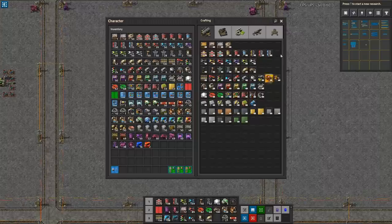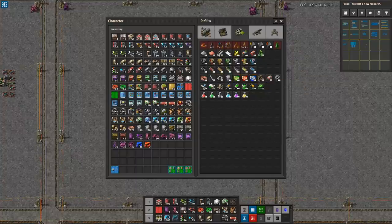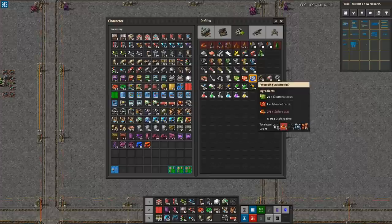Let's look at this design for blue circuits — I'm going to call it blue circuits because 'processing units' is so unintuitive. The core design challenge here is actually getting the 20 electronic circuits inbound, and of course we also have to manage the fluids. My design principle is that I want to make something that can easily be upgraded as you transition from the very first iteration all the way to the end.